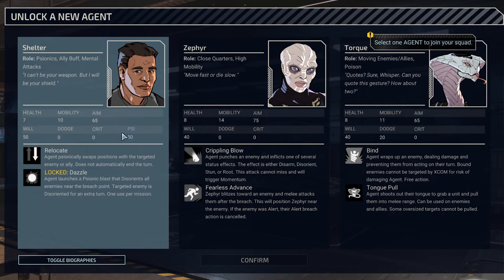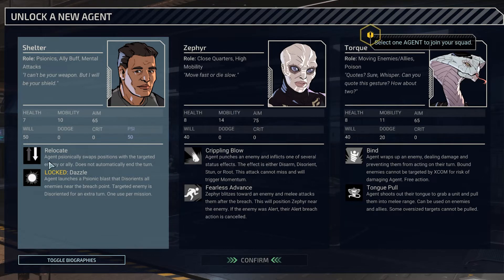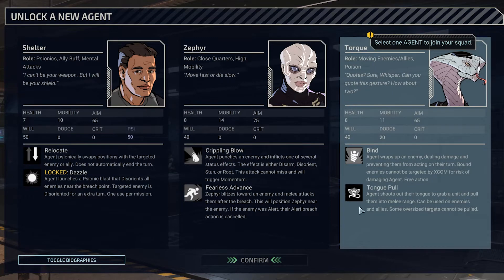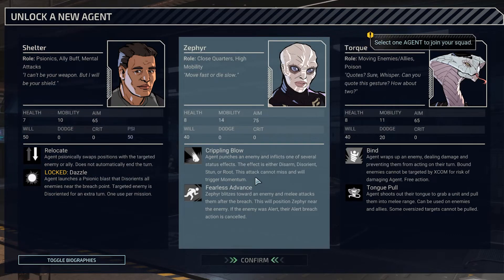Let's check out Zephyr's abilities: Crippling Blow — agent punches an enemy and inflicts one of several status effects: disarmed, disoriented, stunt, or root. This attack cannot miss and will trigger Momentum. Dazzle: agent launches a Psionic blast that disorients all enemies near the breach point. Fearless Advance: Zephyr blitzes towards an enemy and melee attacks them after the breach, positioning Zephyr near the enemy. If the enemy was alert, their alert breach action is canceled — that's amazing. One-use-per-mission abilities are very crucial — they can make or break your mission.